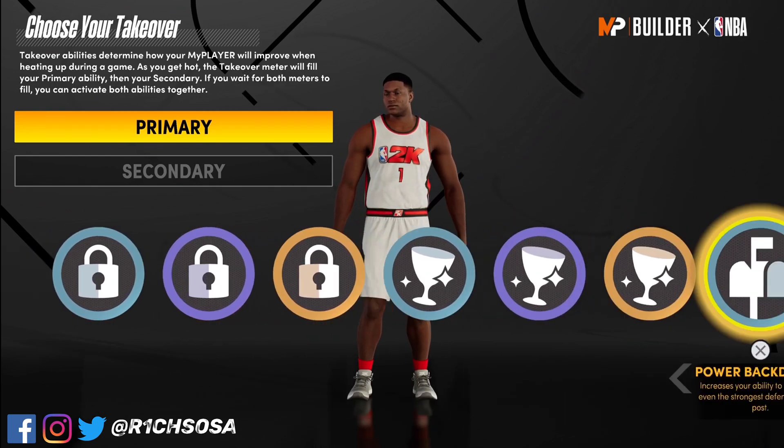You could go with finishing moves or even easy blow-bys — it really comes down to what you feel is going to be more useful to you. When it comes to that second takeover you definitely want to put on lockdown takeover or glass cleaning. I'm going to go with extreme clamps. And as y'all can see we have made the rebounding wing.